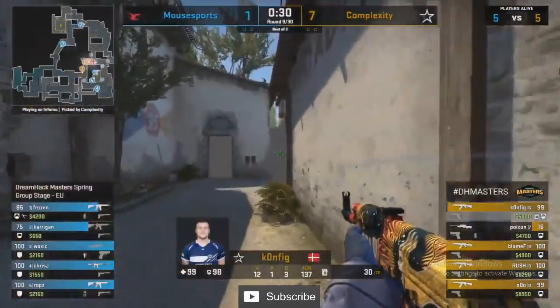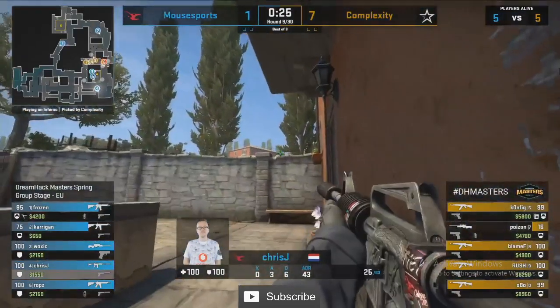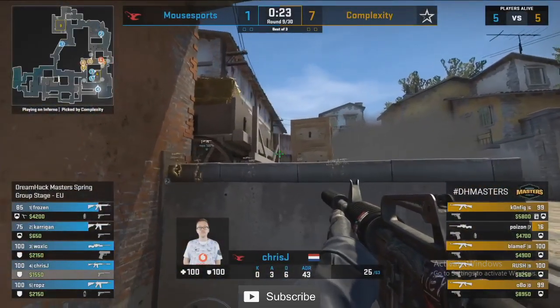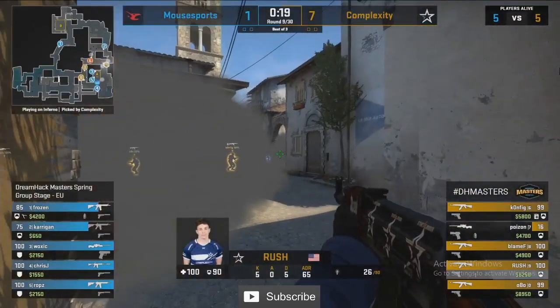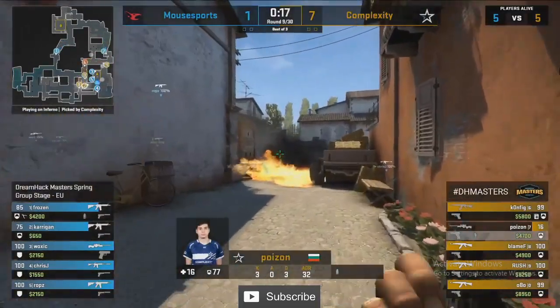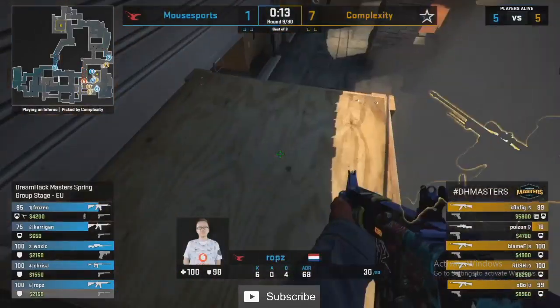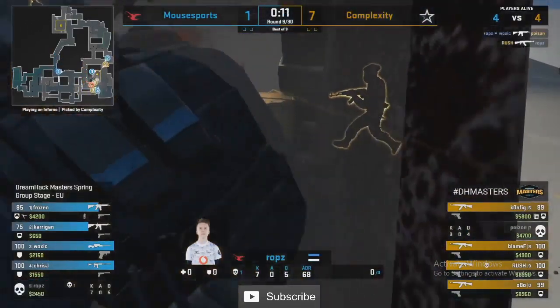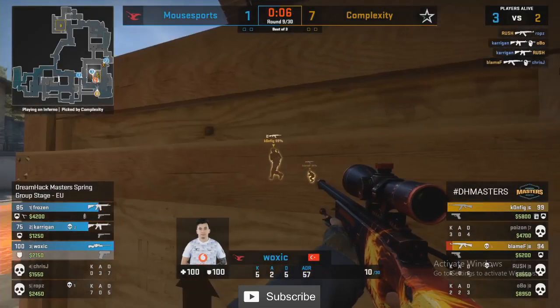Another one of these long wraps for Complexity — they've been able to get away with a lot of movement towards long. But there's the reconsider — a moto smoke has come in and now they slow right down. They definitely could have tried splitting B, but with no banana control they decide to commit to A and try to run the gauntlet.